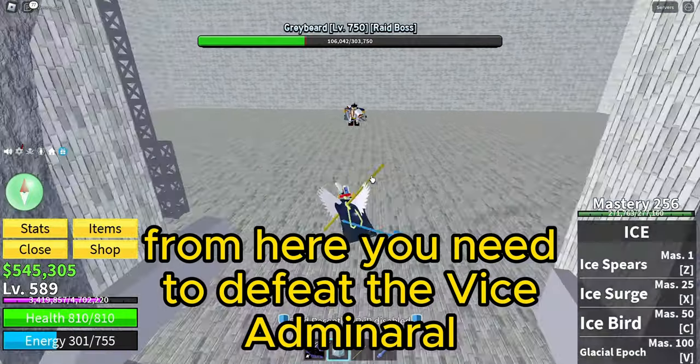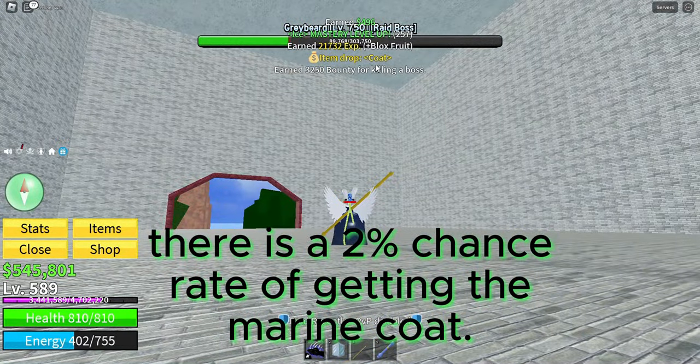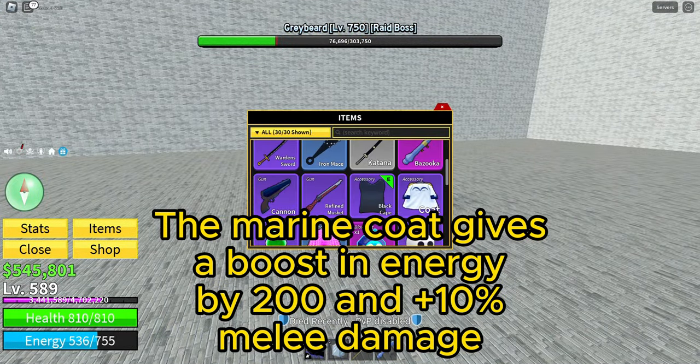From here you need to defeat the Vice Admiral. There is a 2% chance rate of getting the Marine Coat. The Marine Coat gives a boost in energy by 200 and plus 10% melee damage.